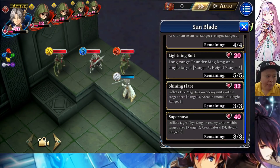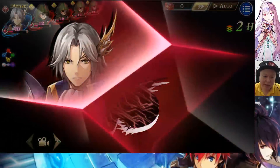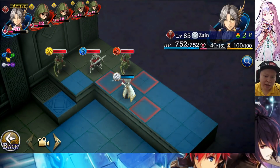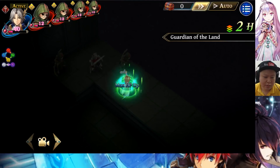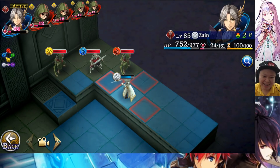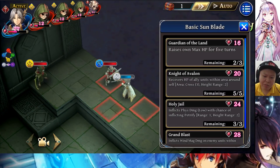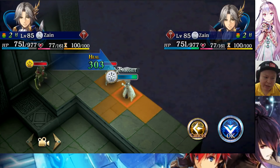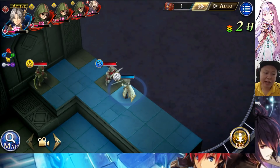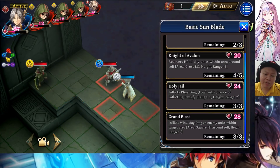The bottom skill, Supernova, at level 85 can be used immediately — it inflicts light physical damage on enemy units within the target area, range 2, area lateral 3, hate range 2. Basic Sunblade raises his own max HP for 5 turns — his max HP goes from 752 to 977, which is a really nice HP boost. Beast Knight of Avalon recovers HP of ally units within the target area around self, and with a 300 HP heal in global that's really nice, because most units only have around 400–600 max HP.